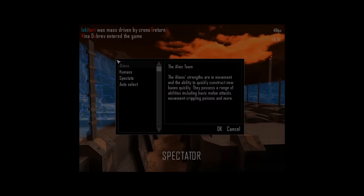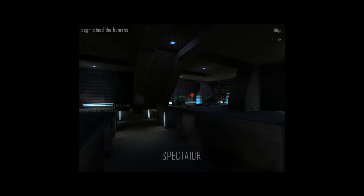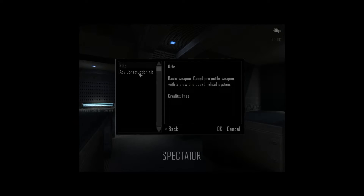Alright, so you just click and then — let's just see. So there's going to be a human here. You just click again to choose your class, or sorry, your weaponry.